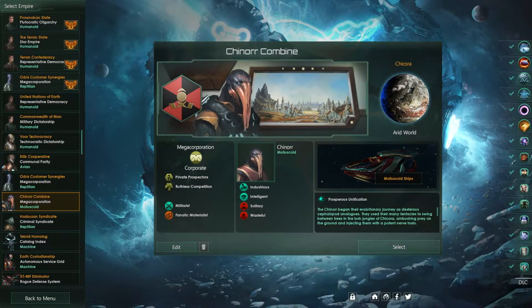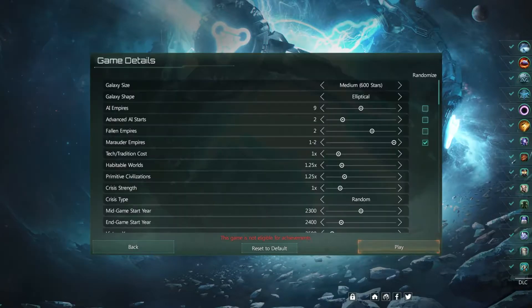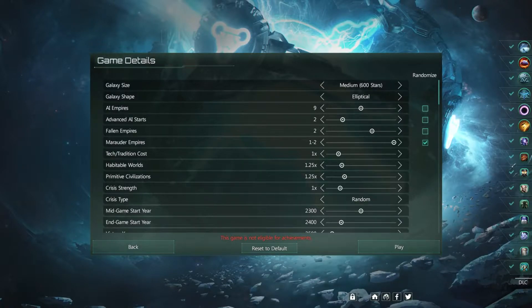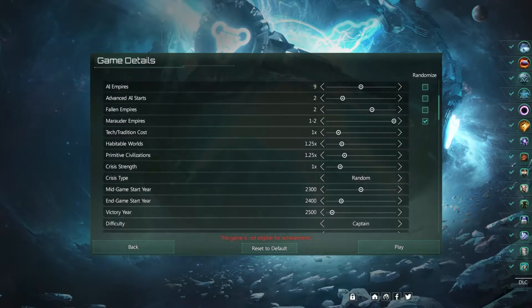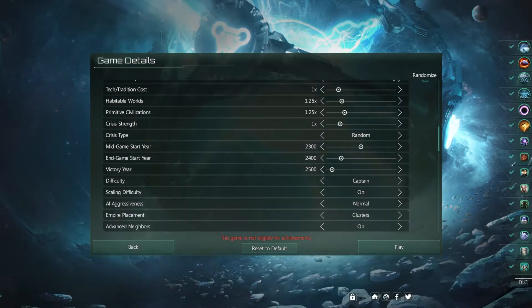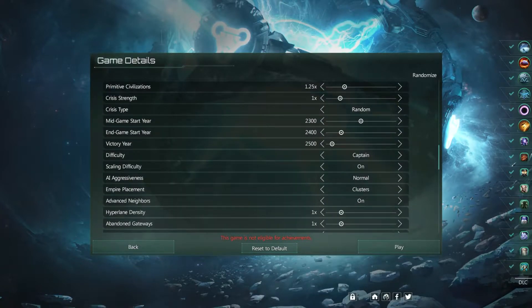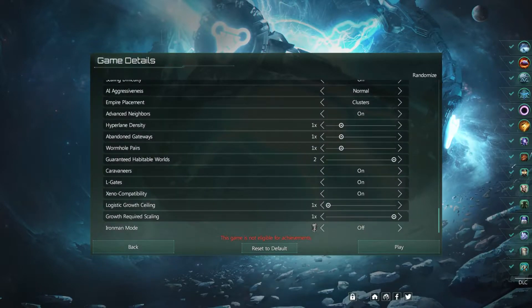I think this will be a good one to start with, so I'm going to take them just as they are. As for the game details, I'm going to leave it at my favorite settings: medium galaxies, a few more habitable worlds, a few more primitive civilizations. I leave the victory year, mid-game year, and end-game year all the same. Difficulty I like Captain, so I'm just going to leave all those pretty much the same and play the game.